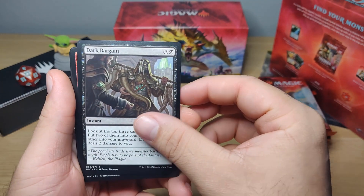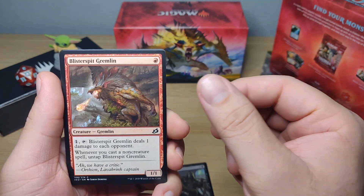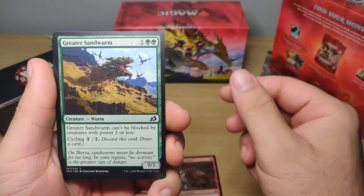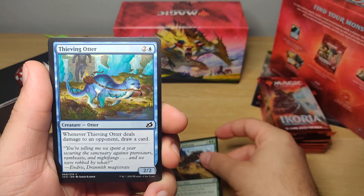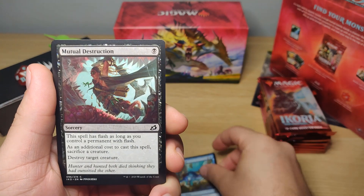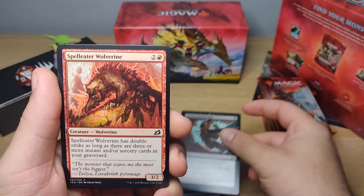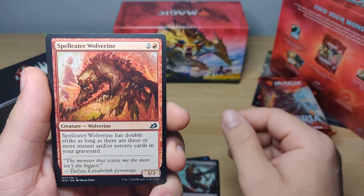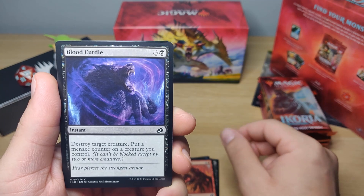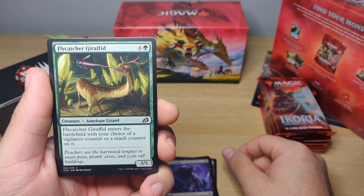Dark bargain, blister spit gremlin, greater sandworm, thieving otter, mutual destruction, spell eater, wolverine, blood curdle.